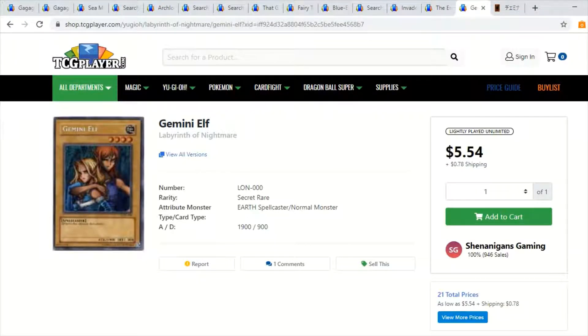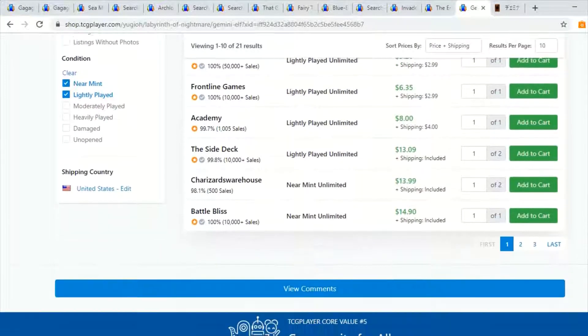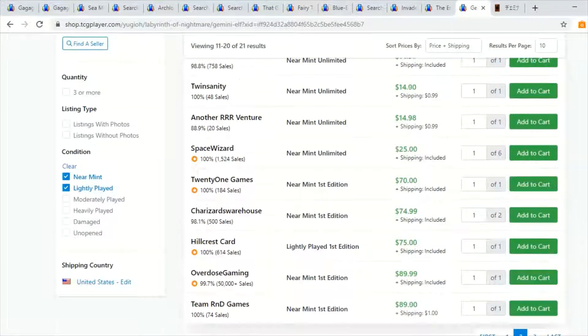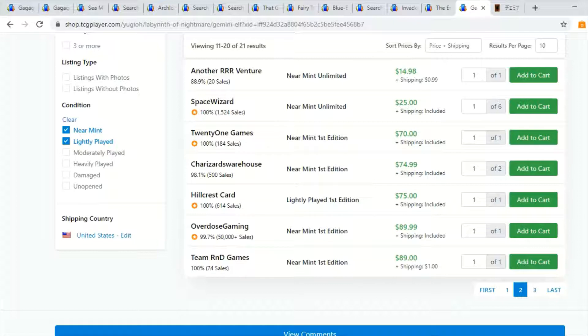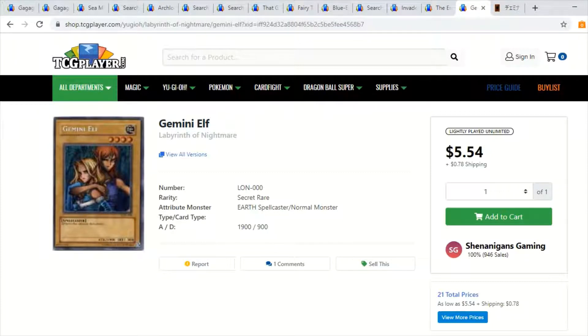The original English print was a secret rare from Labyrinth of Nightmare — the purple pack as I like to call it. Even though I don't agree with the censored artwork, I do like the first edition secret rares. Looking at the first editions — no joke, this has fully made its way into the collector's market. The cheapest first edition is a whopping $70. So congratulations if any of you have a first edition original print Gemini Elf. Quick personal story — I actually named my dog Gemini after this card when I got a chow-German shepherd mixed female puppy.